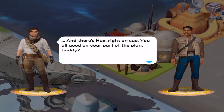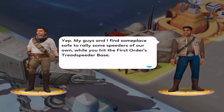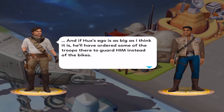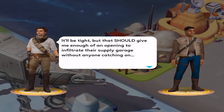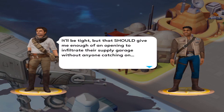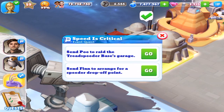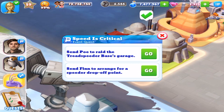And there's Hux Red on cue. You all good on your part of the plan buddy? My guys and I find some place to ride some speedsters of our own, while you hit the first order's Tread Speeder base. And if Hux's ego is as big as I think it is, I have ordered some of the troops there to guard him instead of the bikes. It'll be tight, but it sure can be enough of an opening to infiltrate through a supply garage without anyone catching on. Hey, if anyone can do it, you can. Good luck out there, not that you're gonna need it. Poe has to raid the Tread Speeder base garage, and Finn arrange for a speeder drop off points.